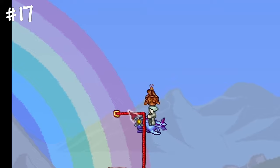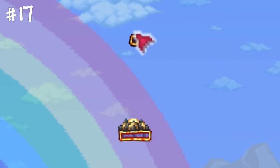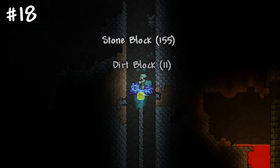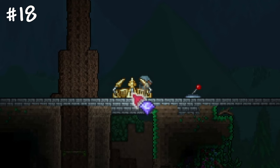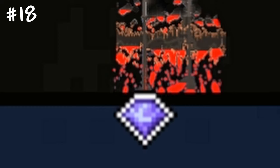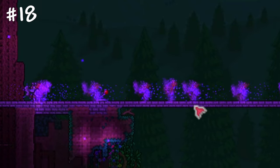Actuators with timers allow you to place deployables such as explosives on a single block. If you create an elevator, destroy blocks below the map boundaries, actuate the floor below the Terraprisma crystal and drop it, the event will break completely, allowing you to cheese it.